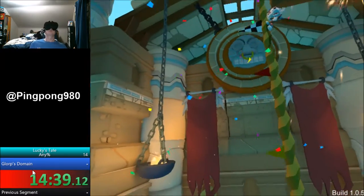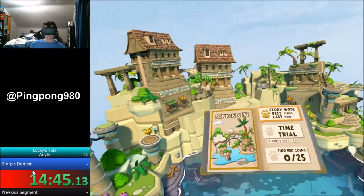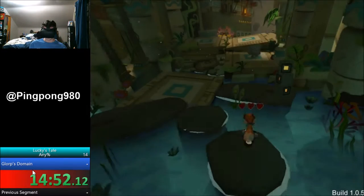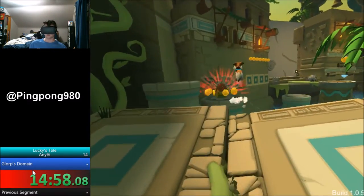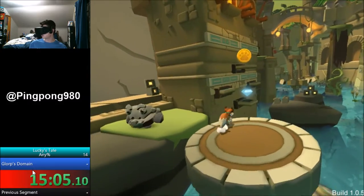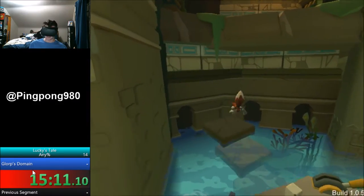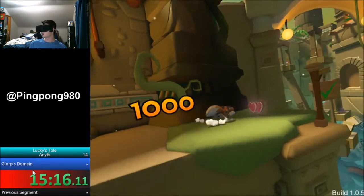There we go — ended that one. Now in this one, we got an immediate little skip we've got to do. By skip, I just mean we've got to take advantage of the cycles. So right away we have to start running, and then we're going to jump to this. And we got it — nice! That saves a cycle, saves a couple seconds. That's really nice because it's really easy to get — it's just unfortunate if you don't get it.